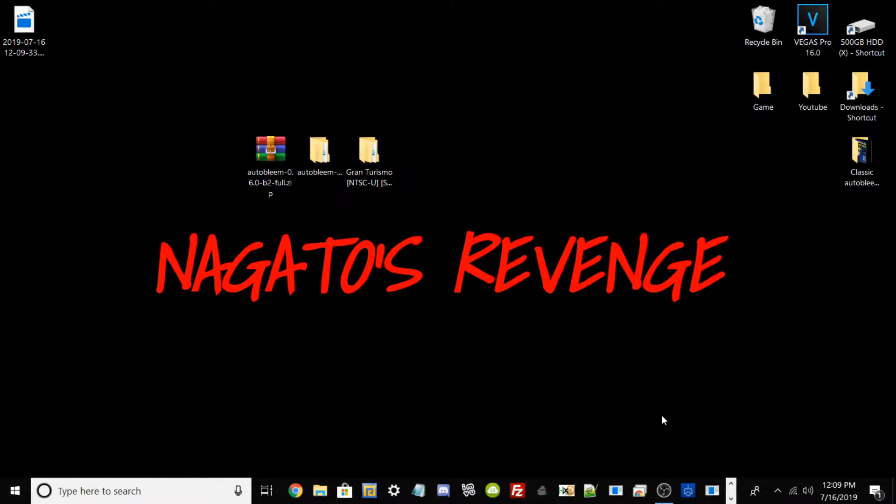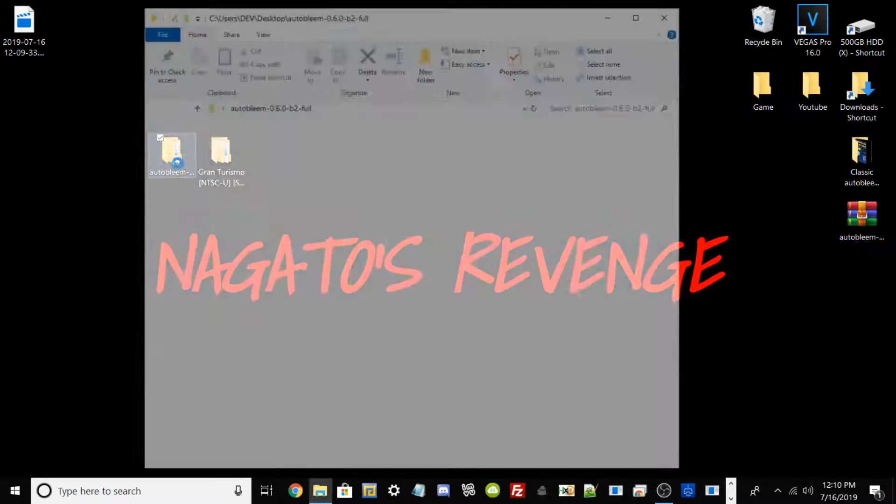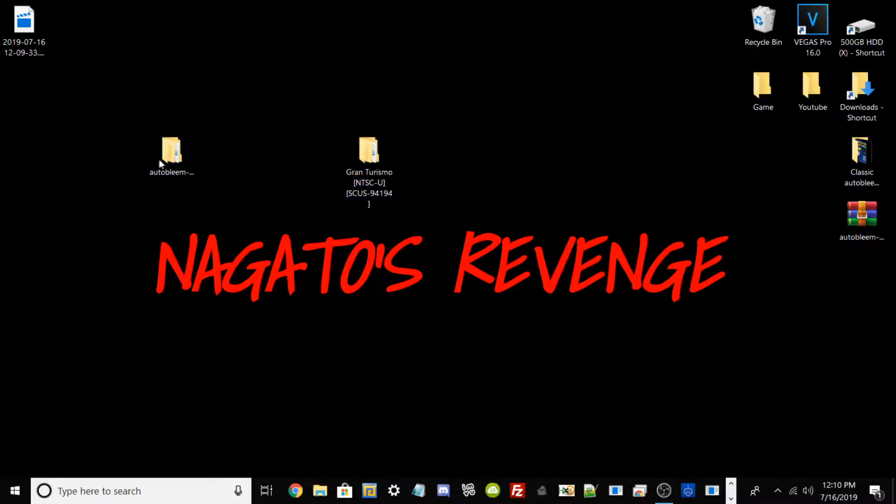Alright guys, so assuming that you did follow all the prerequisites as stated in the intro, we can go ahead and get started on the PC portion of this tutorial. As shown here, I have all of my files that I'm going to be showcasing on how to set this up. Here's my AutoBleem full .zip file — I just extracted it. Here's the folder right here. I'll have a link in the description for all of the AutoBleem files.